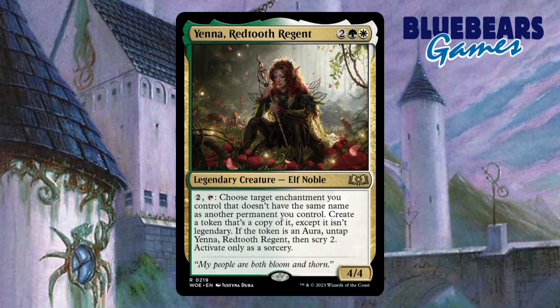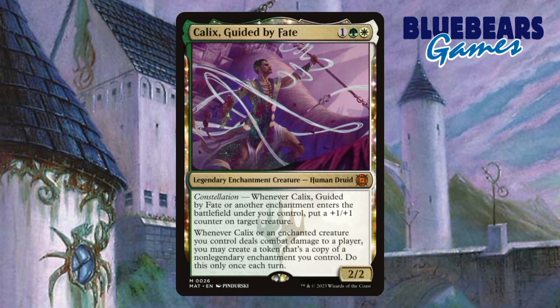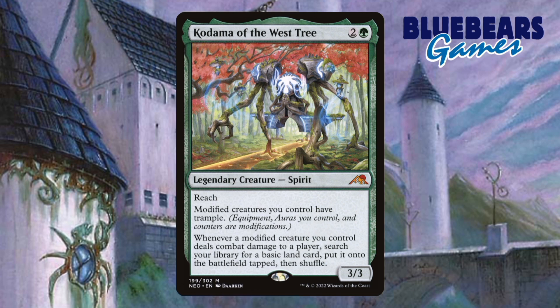The ninth creature I'll recommend adding in is called Calix Guided by Fate. This is the card that I strongly believe should be the commander of the deck. I love this card because it does a lot to advance the strategy and I'm still in the market for a copy so I can finally make an enchantment deck centered around him for myself. And lastly, the tenth and final creature I'll recommend is called Kodama of the West Tree. You should have a bunch of modified creatures in play and this is sort of a lord for them by giving them Trample, but it's also kind of a ramp card as well in this build.